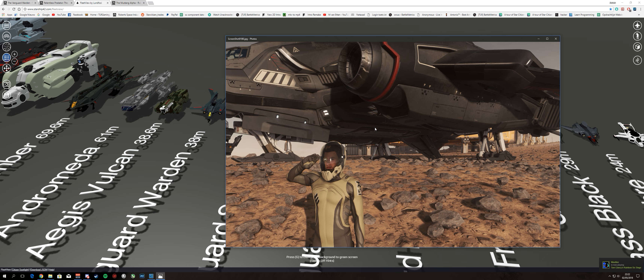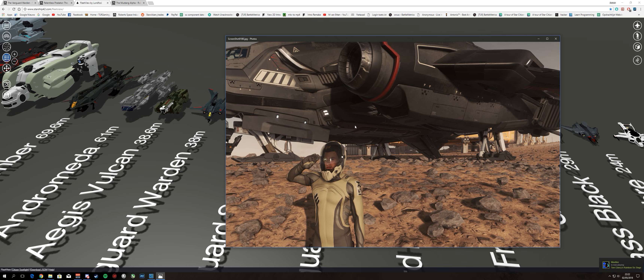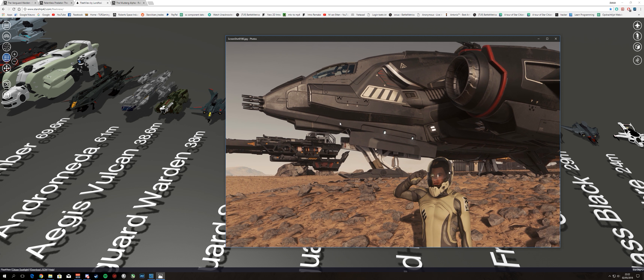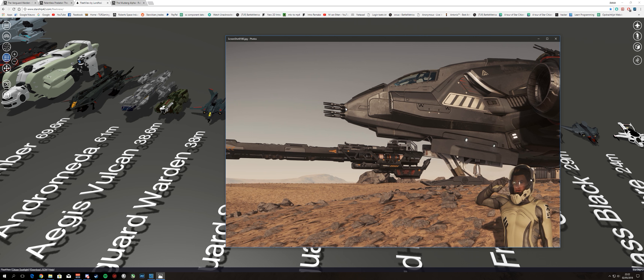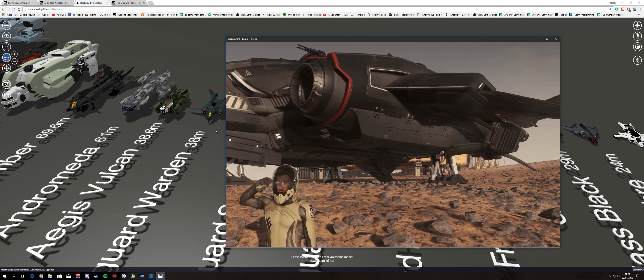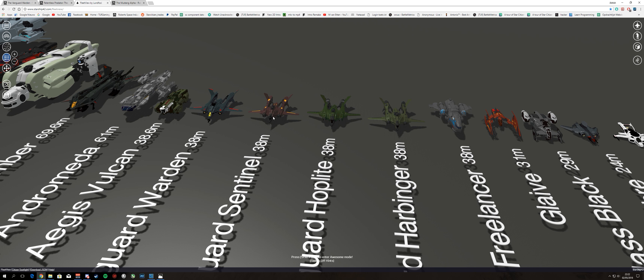I don't even mind losing some of the missile capabilities if it means getting more offensive armament. I'd even like to see three size 3s instead of four size 2s — but that's wishful thinking. Two size 5s instead of one size 5 in such a ridiculous position doesn't seem too far-fetched in my opinion, especially compared to the other variants, which all have a clear role: a bomber, a dropship, and an EMP strike vessel.